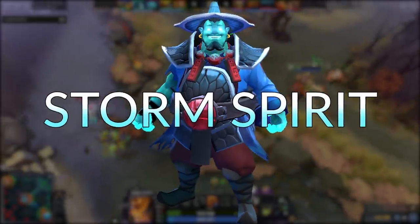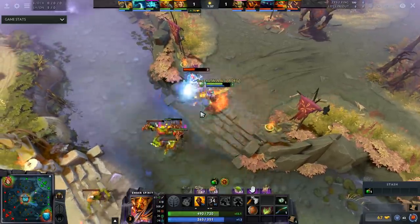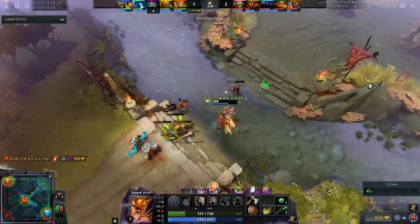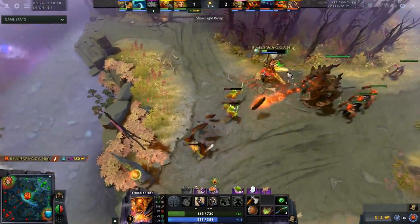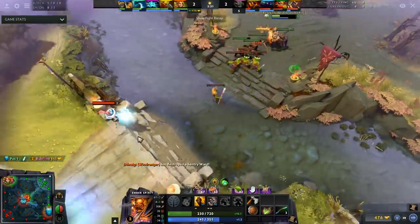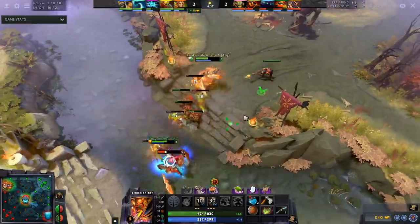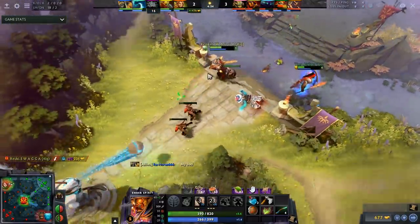Next up we have Storm. Storm in particular is a mobile hero that abuses remnants to win the laning stage. First off we have Ember Spirit — he's been a very common counter pick against Storm Spirit. Storm typically kills people with an Orchid timing or just the ability to get on top of them, but Ember can get away from both of those. He has chains which is one of the best control spells in the game against Storm. Use flame guard to constantly shove the wave under Storm's tower, and use Sleight of Fist to harass Storm and easily dodge remnants.